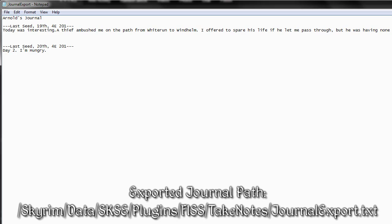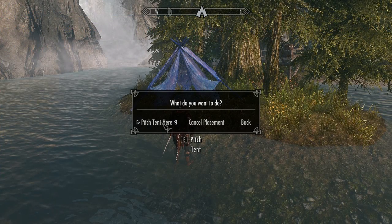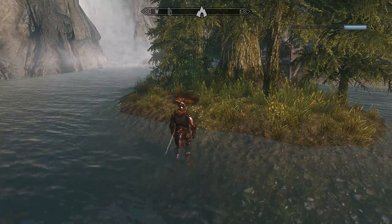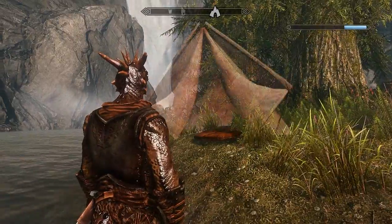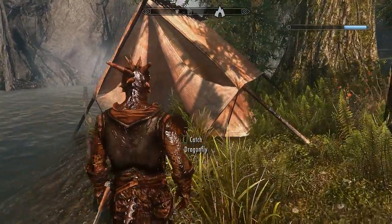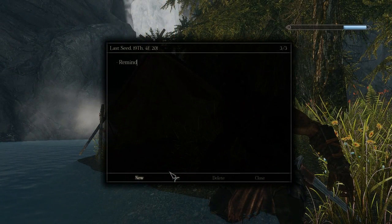In our opinion, the journal works great and we really like that you can export it so easily. We also think it's a fantastic system for role playing and sharing your playthrough with others. You could easily record little snippets for each journal entry or even just a screenshot or two to help visualise your playthrough. Or you could even just use it as an in-game reminder pad so you can easily pick up from where you left off, which I'm sure a lot of you will find helpful.